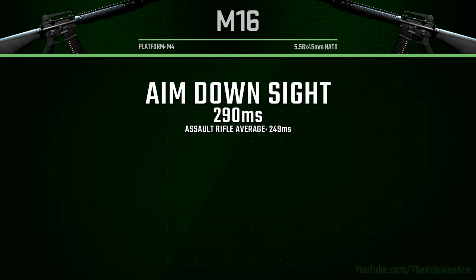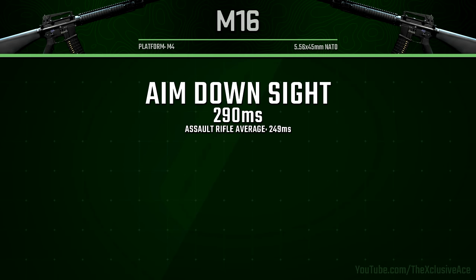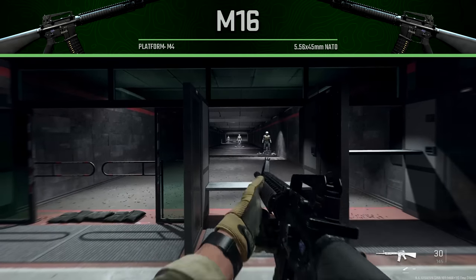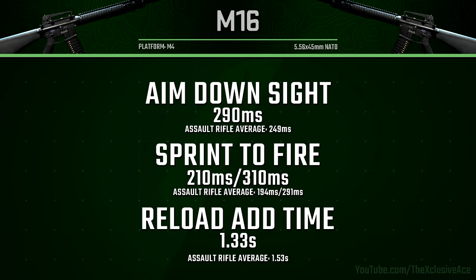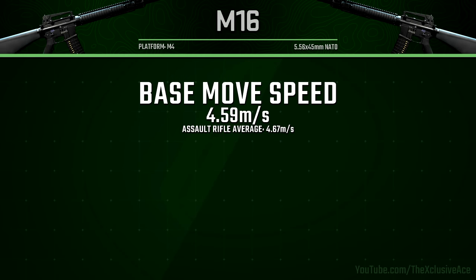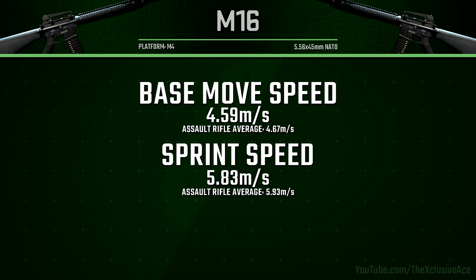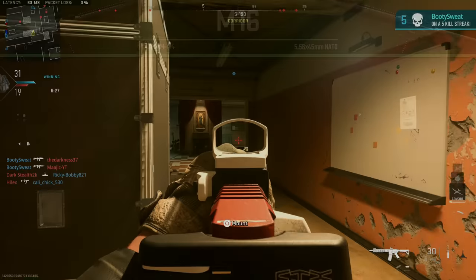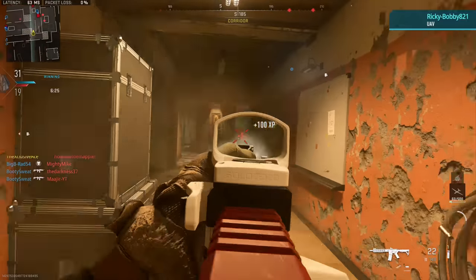Now let's move into the handling department. The M16 has the worst aim down sight time out of any of the assault rifles at 290 milliseconds. Our sprint-to-fire time is pretty standard for an assault rifle at 210 milliseconds. Getting into our reload add time, this is actually quite fast for an assault rifle at 1.33 seconds — so reloading is the one area this gun is good at. As for mobility, the M16 also has the slowest movement speeds out of any of the assault rifles in the game.